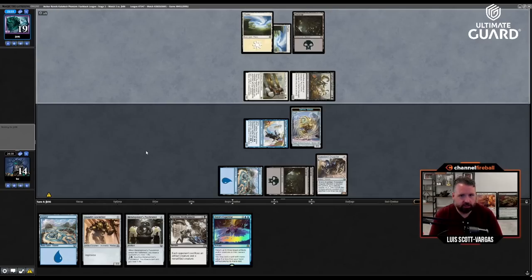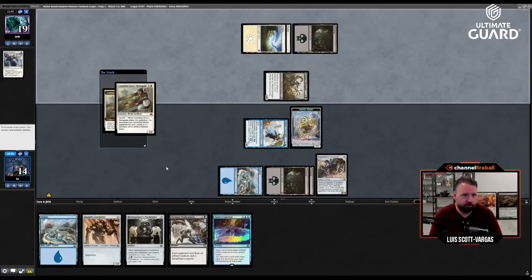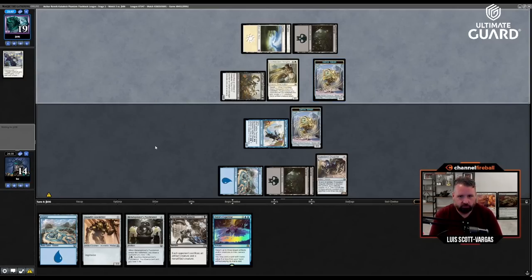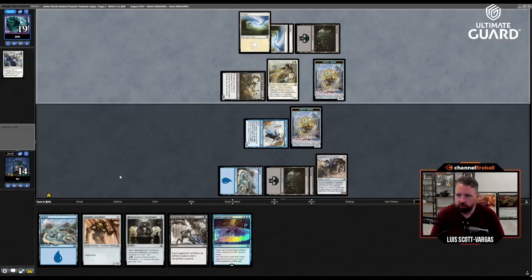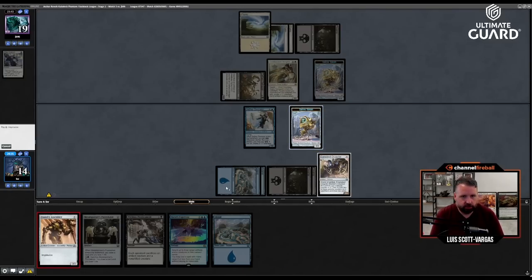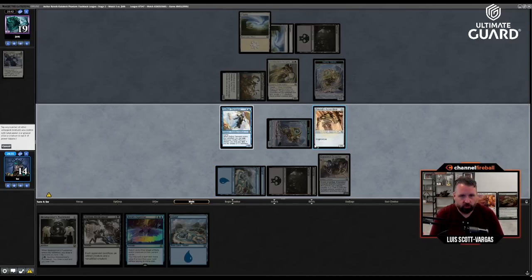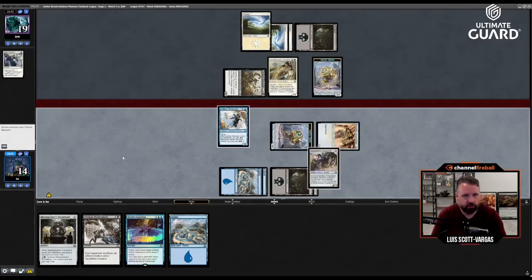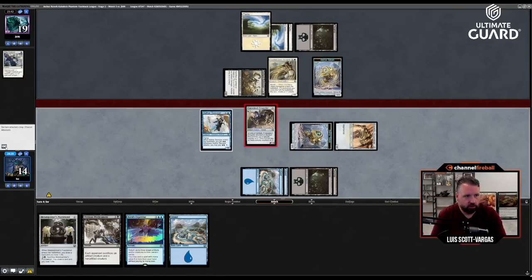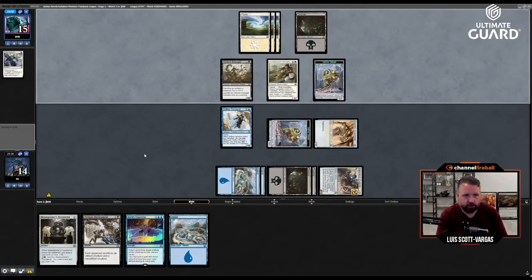Let's see what they've got. Alley Evasion — return creature you control, so they're basically just playing that as a one-one. Let's go Foundry Inspector, crew, and leave back the Swooper. Because it keeps their one-one back — it's basically just trading one for one damage, which I don't think is great.